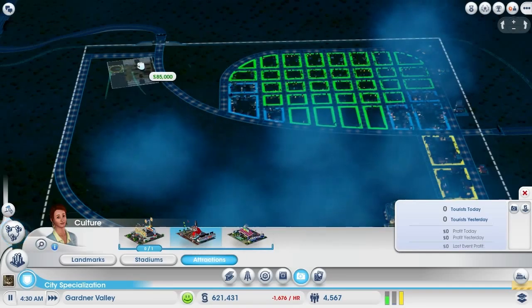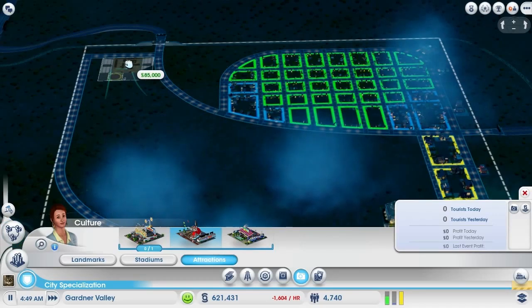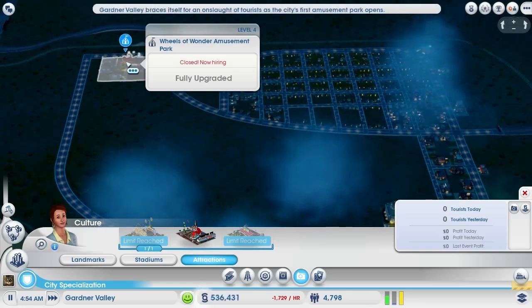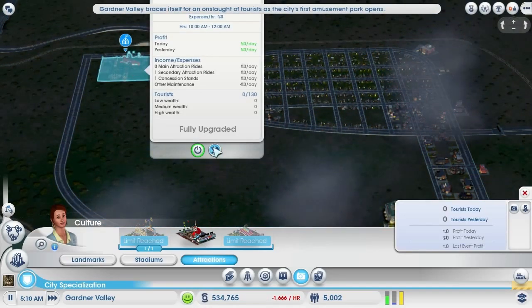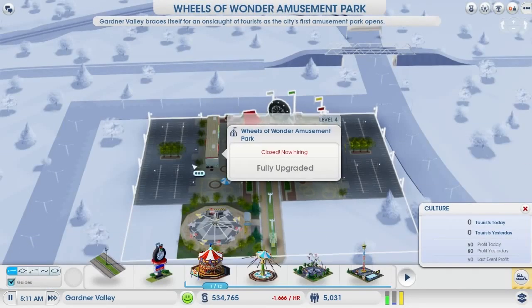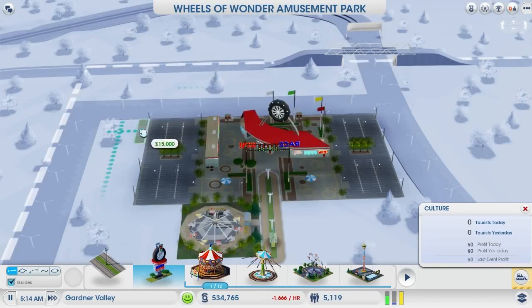Once you place your gate, in Edit Mode, there is a unique path that you can draw off the gate. This will allow you to build your amusement park in whatever shape and configuration you like. Each park also has a unique sign that you can place outside the park. This will attract more tourists to your city, and it will let the Sims know where the entrance is from far away.